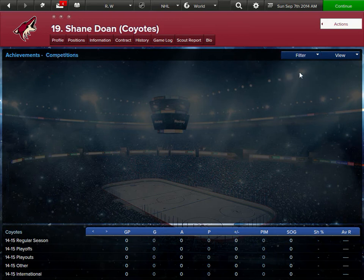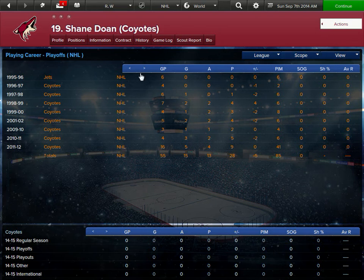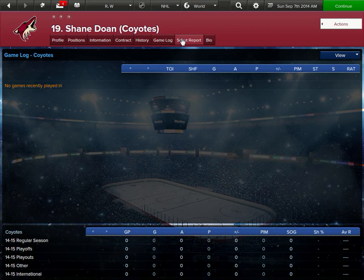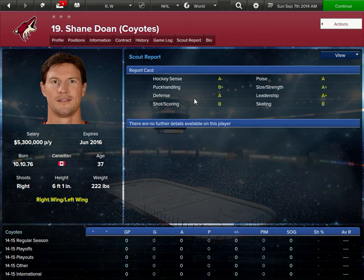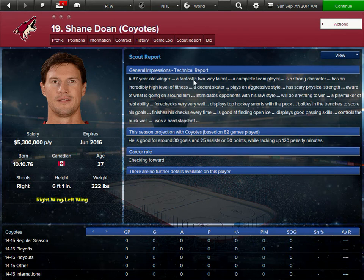You can view it in achievements, competitions, awards. Scouting reports — I think older players have this already and young players don't. You can view his report card: he's a pretty smart player, average scorer, great on defense, an all-around player. Good for around 30 goals, 25 assists — so he's kind of like a power forward, checking forward career role.